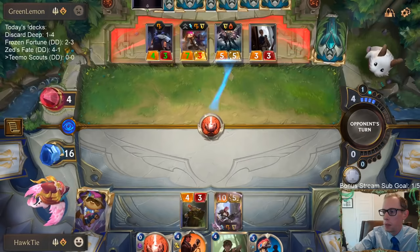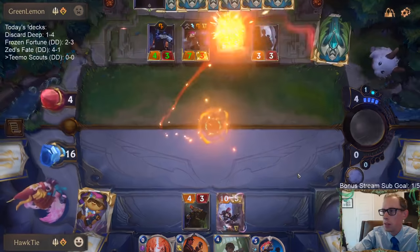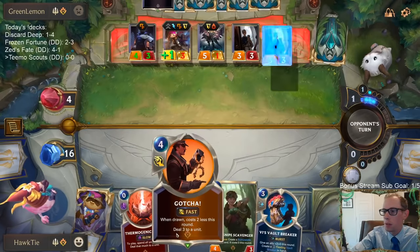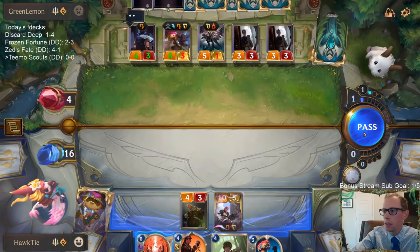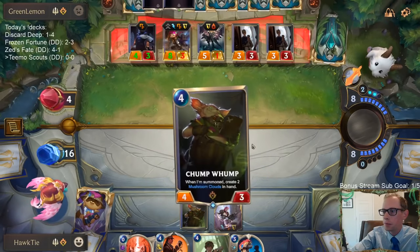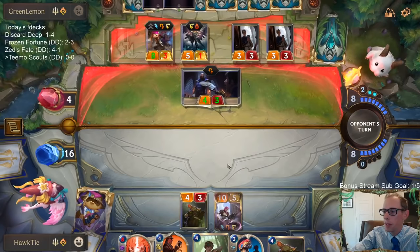I could have gone Vault Breaker on that also to try to do another two damage, but basically I wanted to use the Thermogenic Beam so I could use Gotcha to finish off that unit. They just do not want to draw Puffcaps.